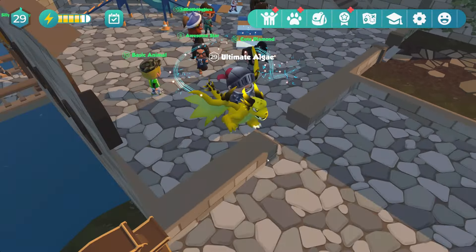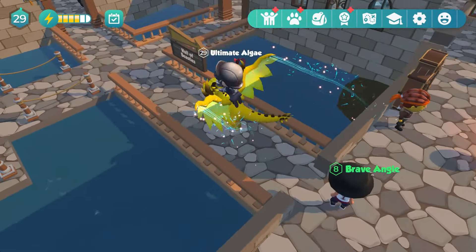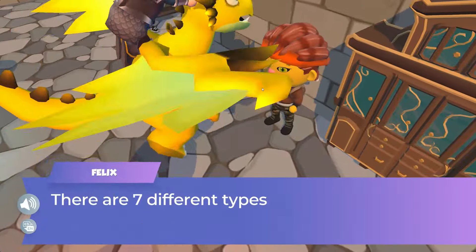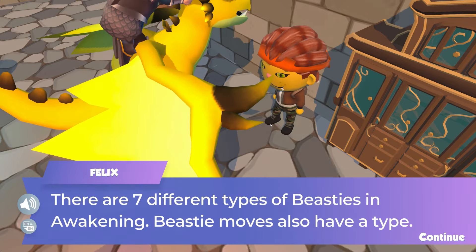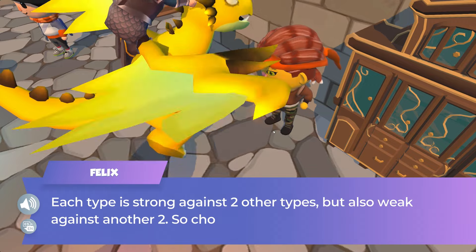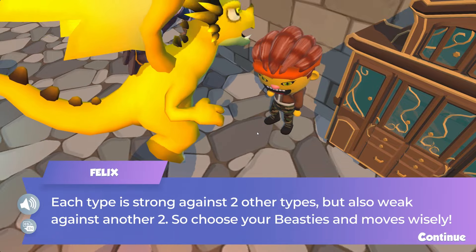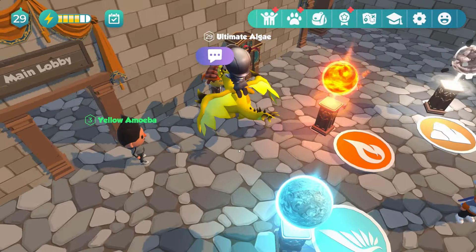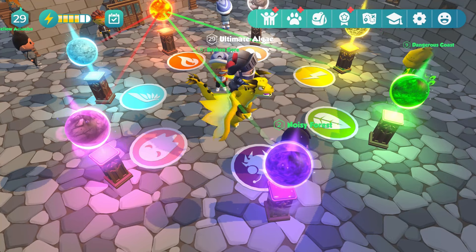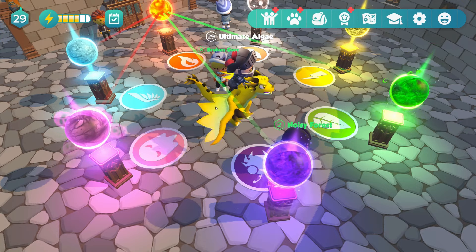We are over here at the hatchery, and now we're going to find where we can explore the elements. Here it is — this is the Hall of Beasties. Let's talk to this guy: there are seven different types of beasties in Awakening. Beastie moves also have a type. Each type is strong against two other types but also weak against another two, so choose your beasties and moves wisely. The general idea is that when picking your battles, you want to make sure you're covering all the different pet types.